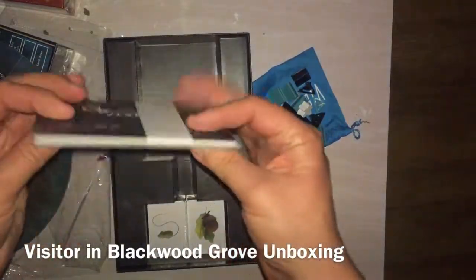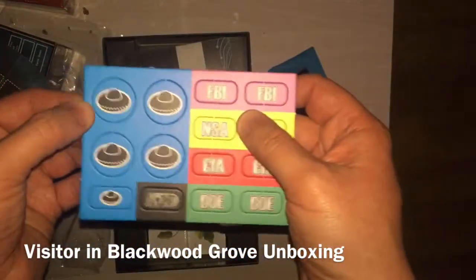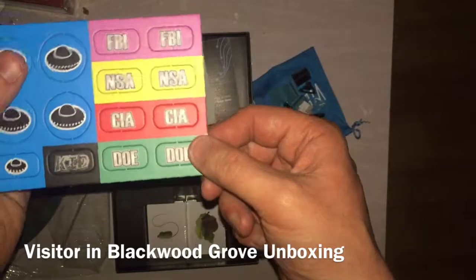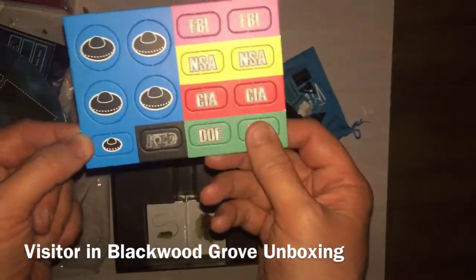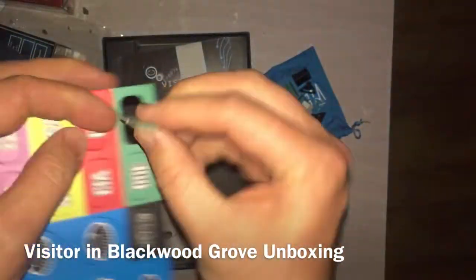We've got some little things to punch — these are not little Mexican hats, these are little UFOs. FBI, NSA, CIA, DOE, the kid, and the visitor. They look pretty nice — let's pop one out and see how it feels. Feels pretty good.